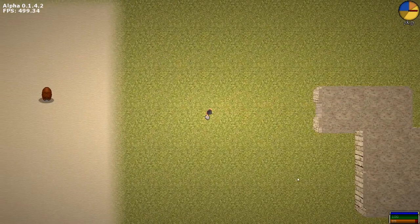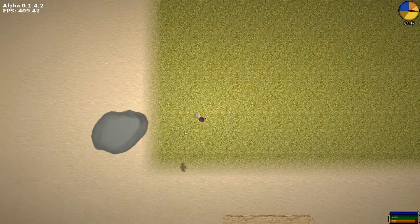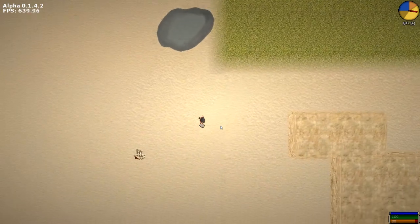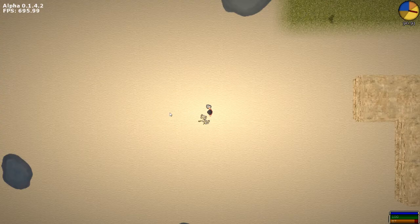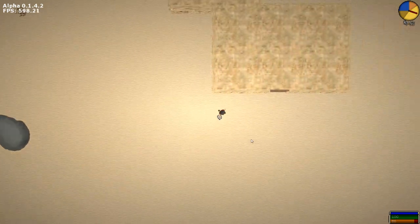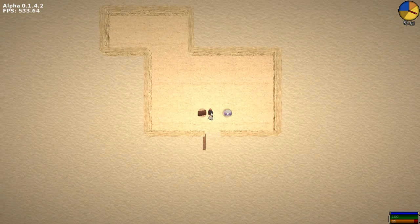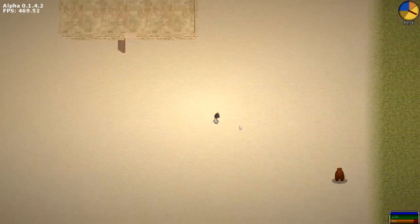So you have to kind of manage... Down here you have — I think the blue one's sanity, and then the red middle one is health, and the green is hunger. So there is something of a survival aspect to this. And canned clams — mmm, canned clams.